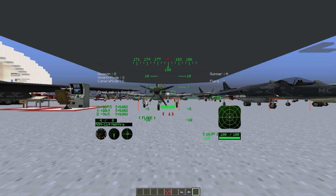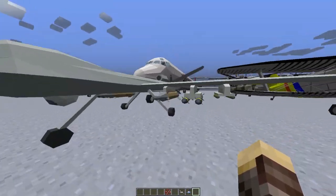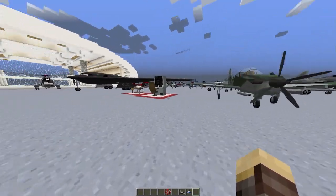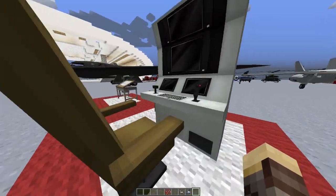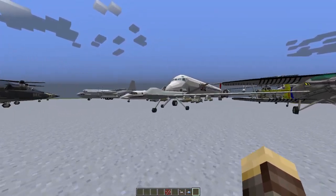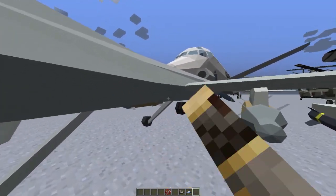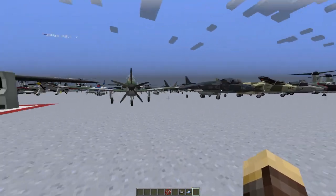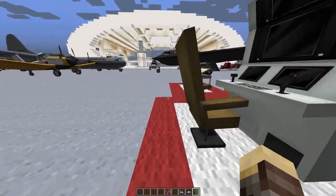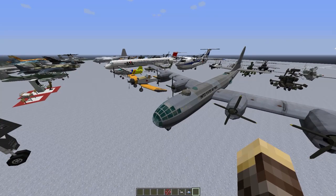Let's go ahead and grab the Reaper, which is the most iconic of all the drones. Look at that — it has a full arsenal of hellfire missiles, heat-seeking missiles, as well as a large payload of bombs you can drop onto targets. After you spawn down your drone, in non-creative mode you need to punch it out and then recover it, then go back to the UAV station and relaunch it. That basically covers the drones in this mod.